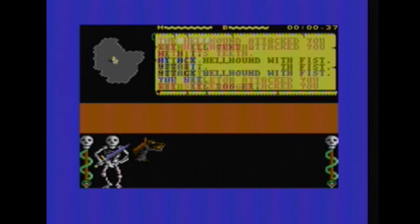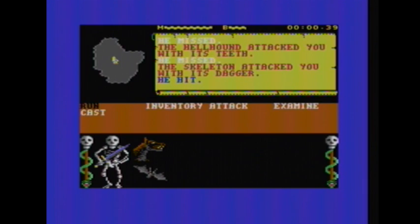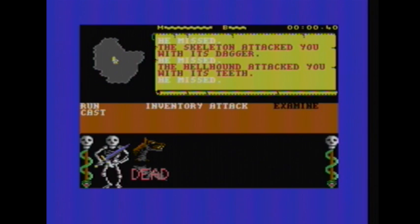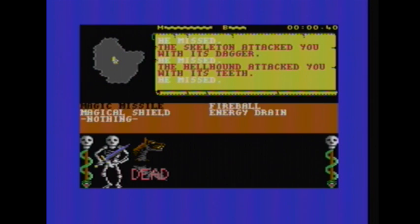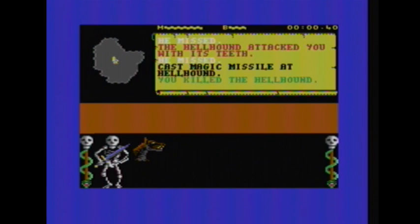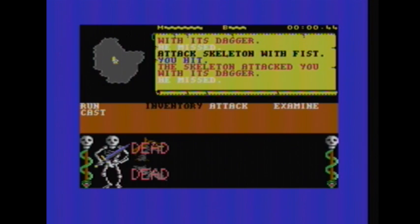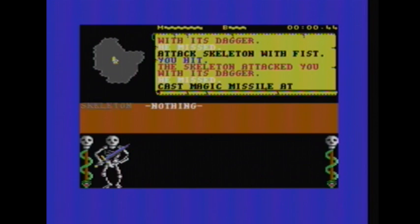There's plenty of creature killing. The game is completely controllable with the joystick, so all you really need is the one button. Depending on where you are or what's going on, it will do different things. If you're standing on top of a scroll, it will give you the option to read it. If you're in front of an enemy, you'll have the option to attack or use a spell. Any enemies or objects also show up along the bottom of the screen.